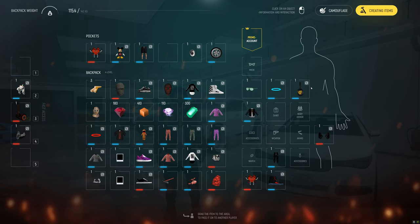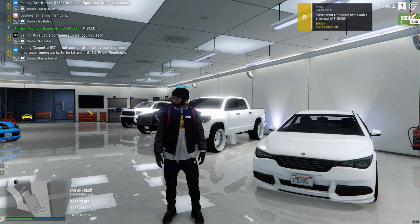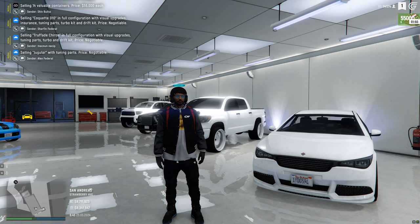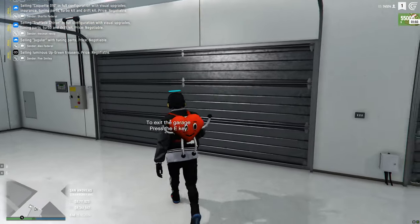And you also need to remember — every 10 containers you open, you get a $10,000 bonus. We opened 100, meaning we got an extra $100,000. So in total, we spent $2 million and made $854,000 in about 10 minutes.